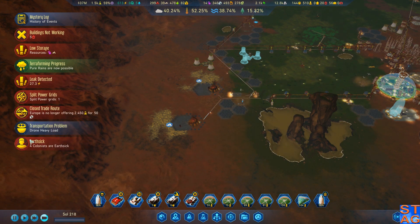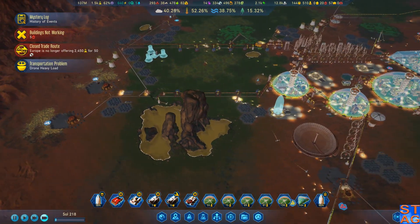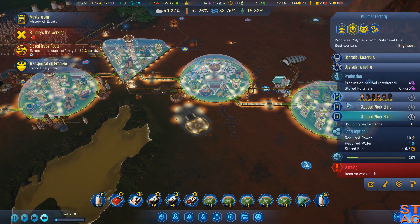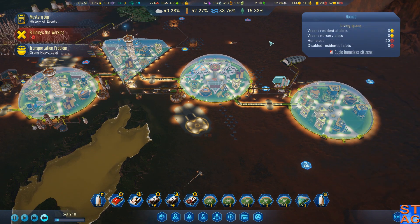There are earth-sick colonists. We got Pure Rains now possible, just based on the amount of terraforming we have going. We're running very, very low on polymers right now. Domes that are under construction, we're going to start to work to get that going. But I'm also running critically low on available jobs and also housing.